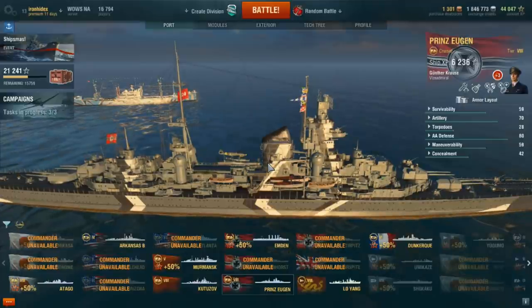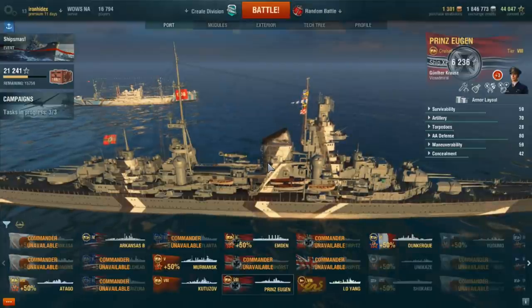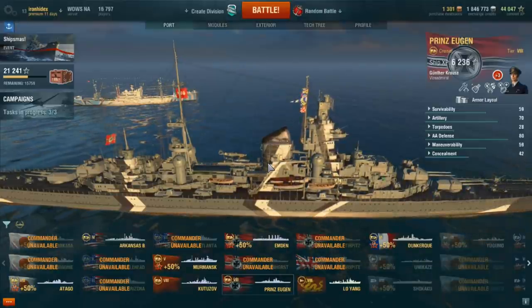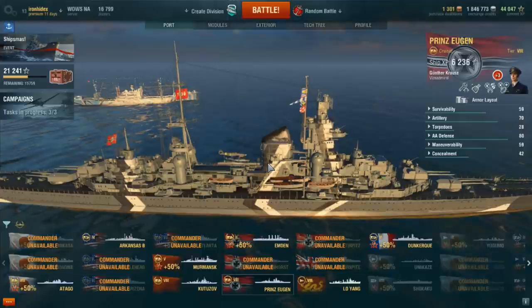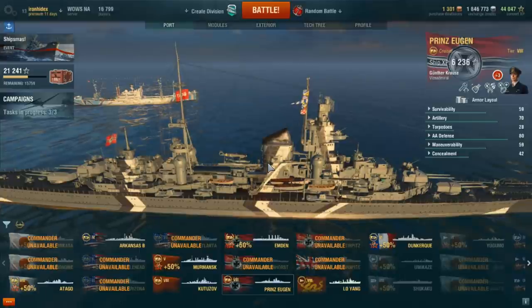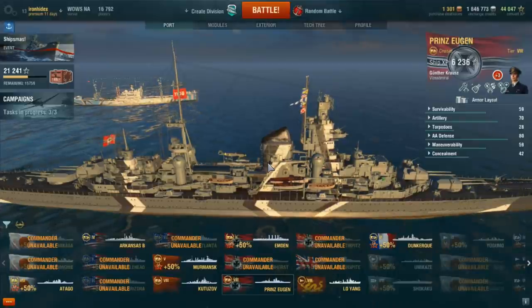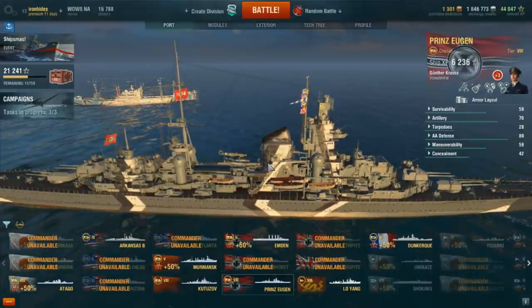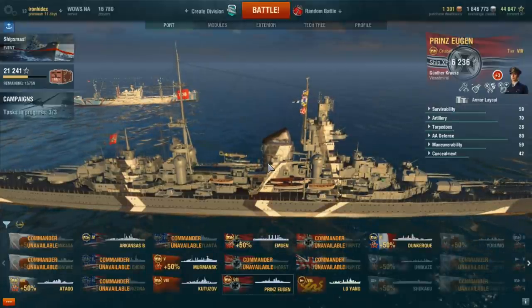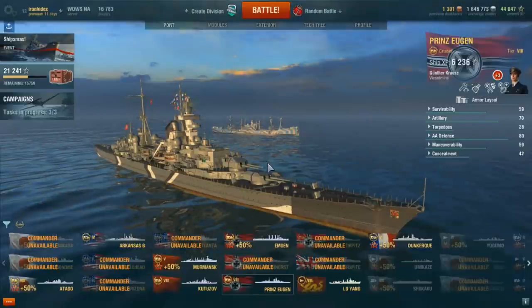So they sent me a total of five crates that I opened one at a time, and I got four premium ships: the Kutuzov, the Prinz Eugen, the Lo Yang, and the Emden. That was awesome. Then my buddy Rite Aid tried the same thing — the only premium in the game he didn't have — he bought himself one crate, opened it up, and got the Imperator Nikolai. And my buddy Miserable bought himself two crates, opened them one at a time, and got a Tirpitz and an Atago.